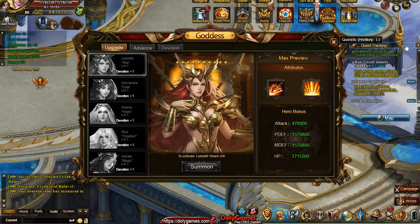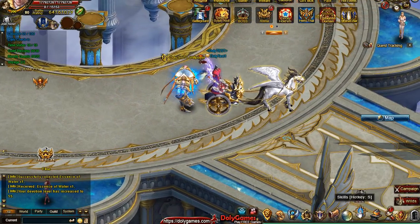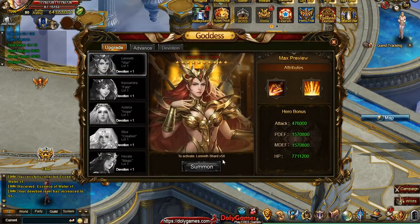I checked the quests but couldn't find where to get those items just yet. I guess we'll find out soon enough. It could be events, or some kind of daily activity where we gather them slowly. It's safe to say the logic will probably remain the same as historically — cashers will get more first, which is fair since they're supporting the game, and then everybody else will be able to gather a little bit.